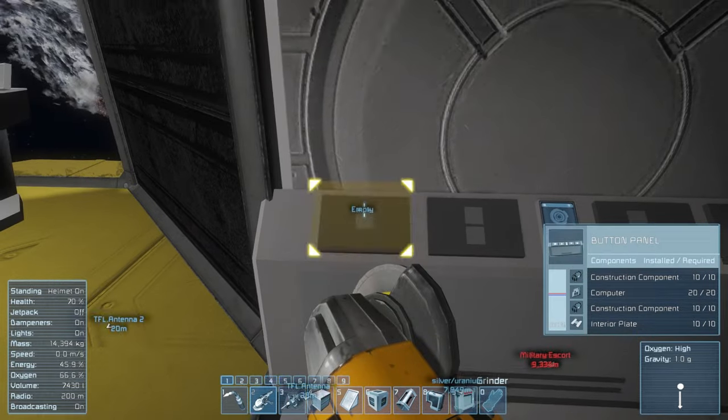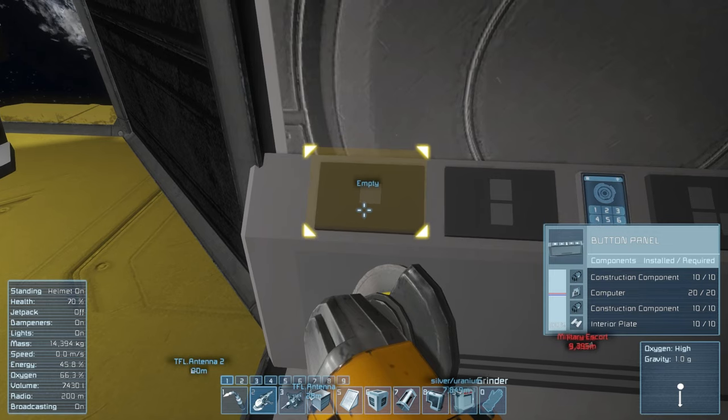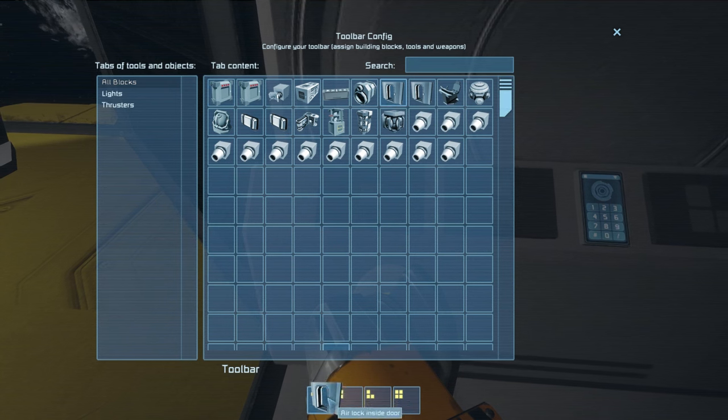Oh yeah, we have to push my body out. Should we vent it out? For the airlock — yes! Hang on, we gotta figure out how to push it through the door.